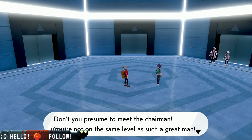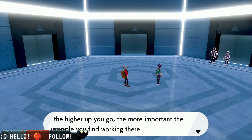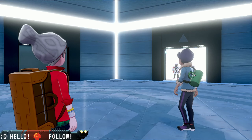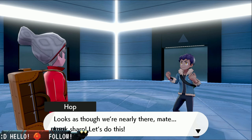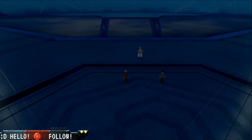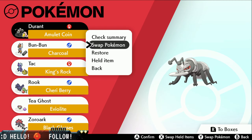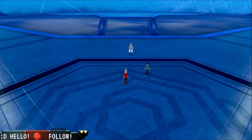Chairman Rose is at the top of the top — not just of this tower but all of Galar. That's kind of cool — we're fighting through levels of workers. Looks as though we're nearly there, mate. Looks sharp, let's do this. Oh, maybe we're just going for it — we made it! Oh, it's so pretty. So we are going to make sure our Pokemon are alive. I'm going to leave Bun Bun because of the Amulet Coin — I'll just switch in battle, it'll be fine.